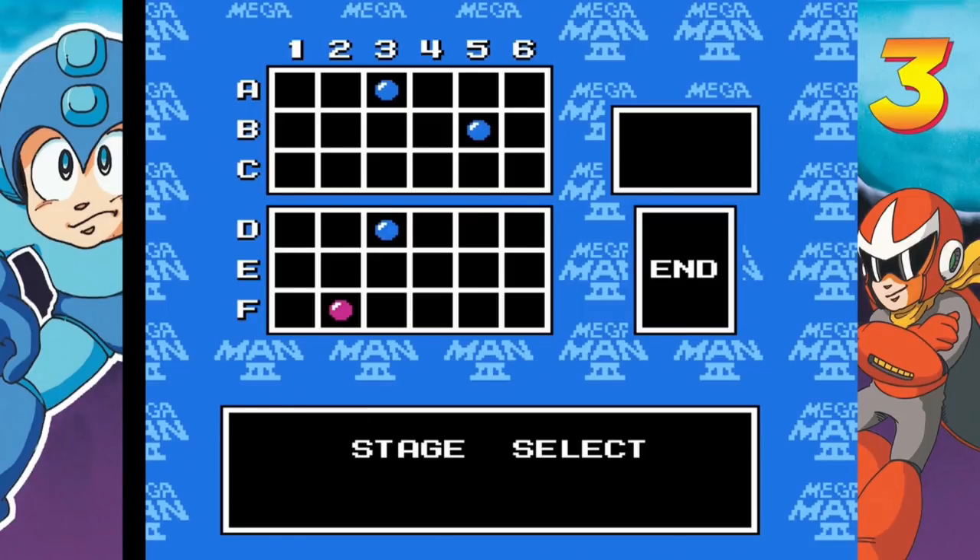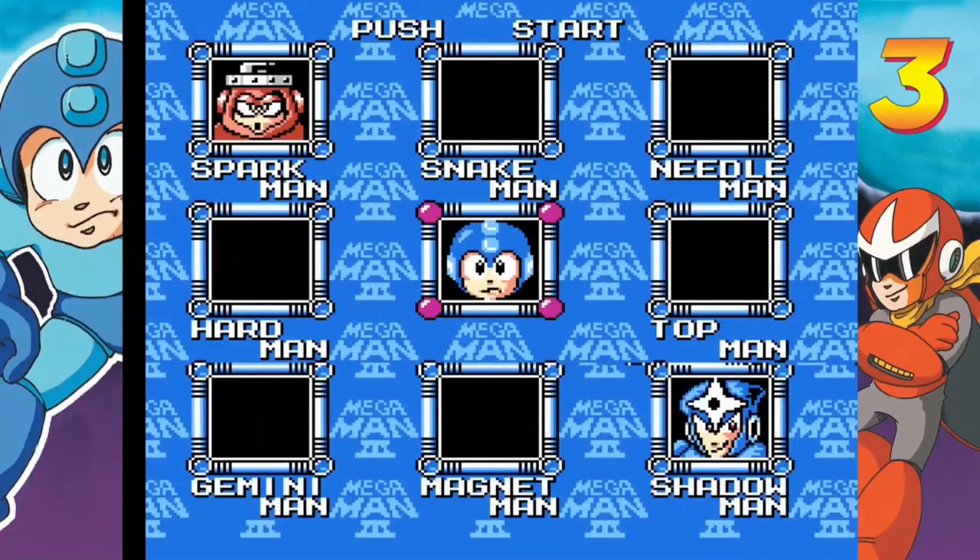Still, I've got eight E-tanks left so I can afford to be a little reckless. With that we got the Gemini Laser — it's a relatively slow-moving laser that bounces off walls. We've just got two robot masters left to go before we move on, and we'll take them on next time. So until then, this is the Quarter Guy signing out.